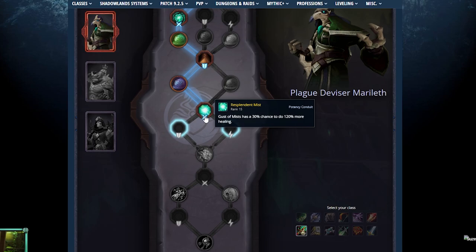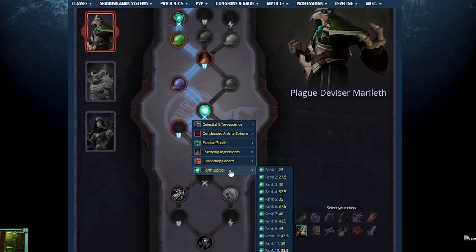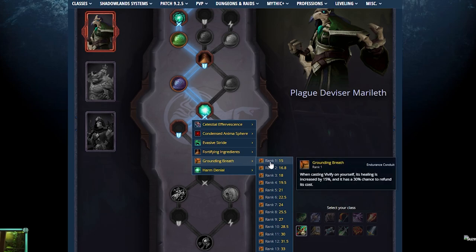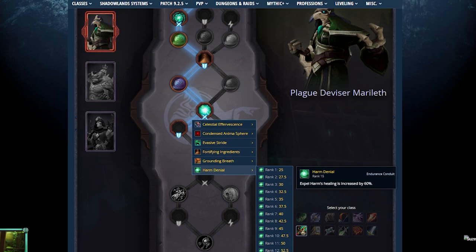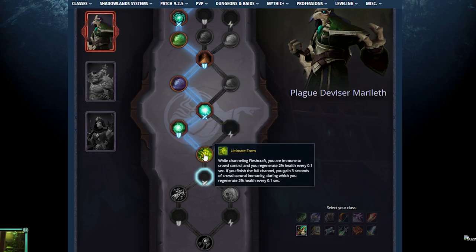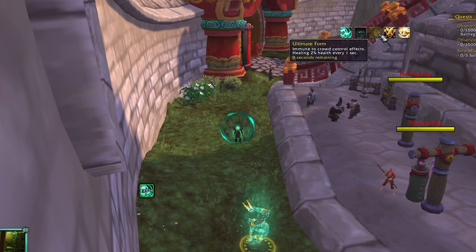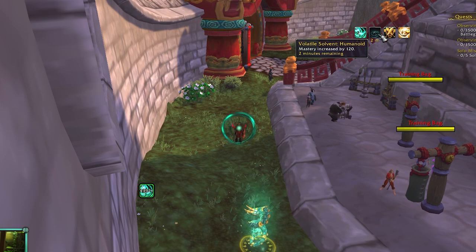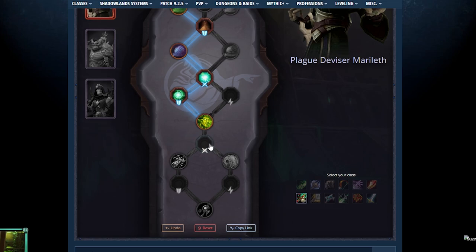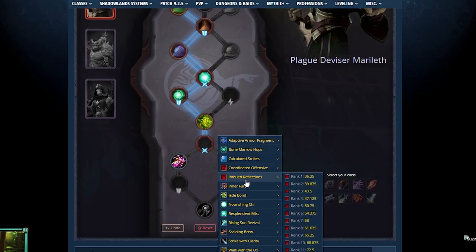From there I go with the second Endurance conduit — either Grounding Breath, which increases Vivify healing on yourself and has a chance to refund mana, or Harm Denial, which increases Expel Harm healing. I love Expel Harm so I go Harm Denial. Then you get Ultimate Form — when you channel Fleshcraft you're immune to CC, and if you get a full channel you're immune to CC for another three seconds afterward. This is amazing in almost every matchup. You also get a third Potency conduit here, which is one of the reasons this Soulbind is so good — some Soulbinds make you give up a Potency conduit, but not us.